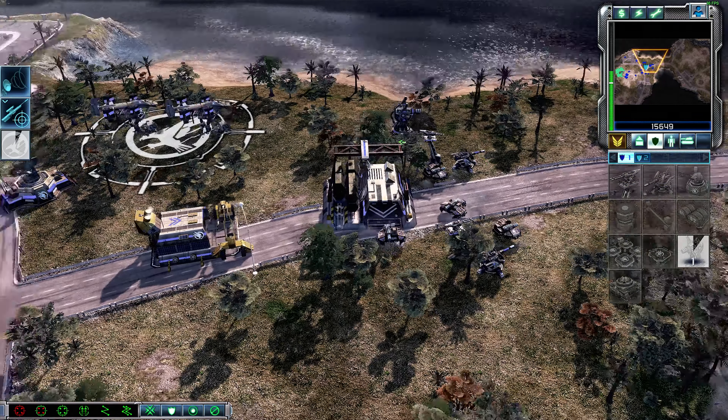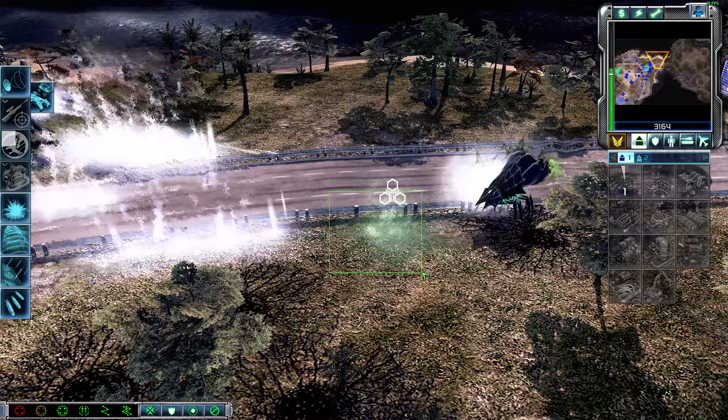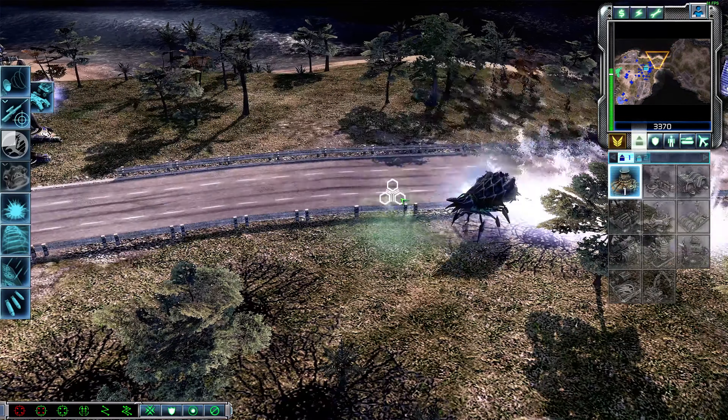Unit under attack, enemy unit sighted. Construction complete. Cannot deploy here, upgrade in progress. Firehawk docked and ready. Building upgraded. Unit promoted, construction complete. Unit under attack. Let's get as many of those as possible. Firehawk docked and ready. Firehawk docked and ready, construction complete. Firehawk here. Enemy unit sighted, unit under attack. Construction complete.